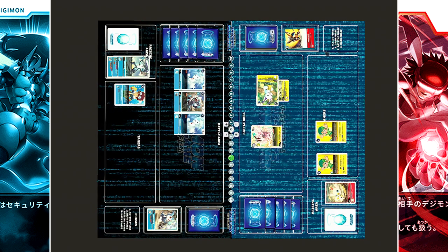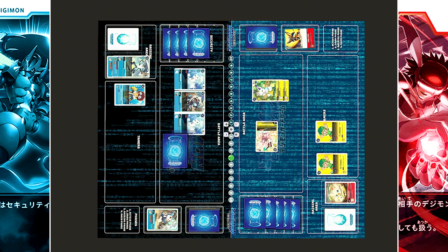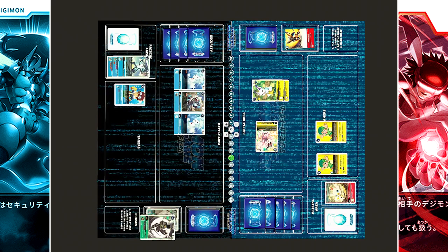Active and draw. In the raising phase, Sylphimon can't do anything about Poyomon. Moving into main, Gatomon goes active first. Magnadramon attacks — when attacking, you may play one level 3 yellow Digimon from your hand at no cost, but the player chooses not to. Security check: Stingmon with only 5,000 DP, sent to the trash.